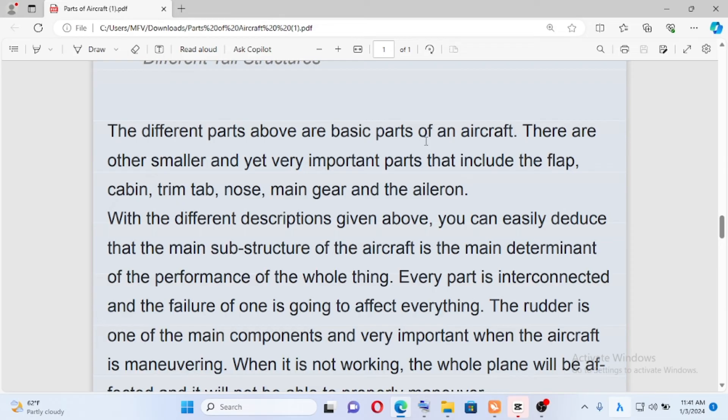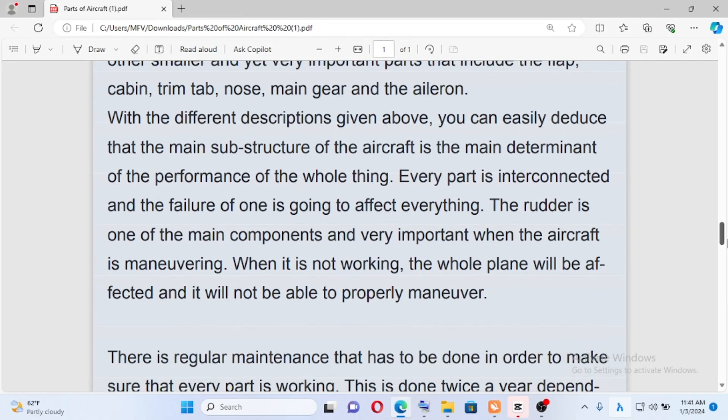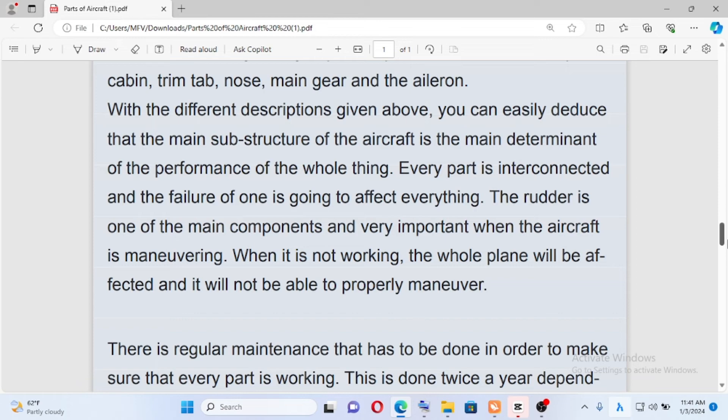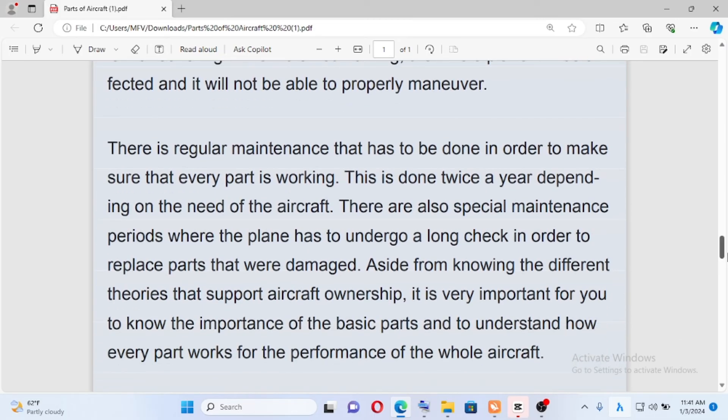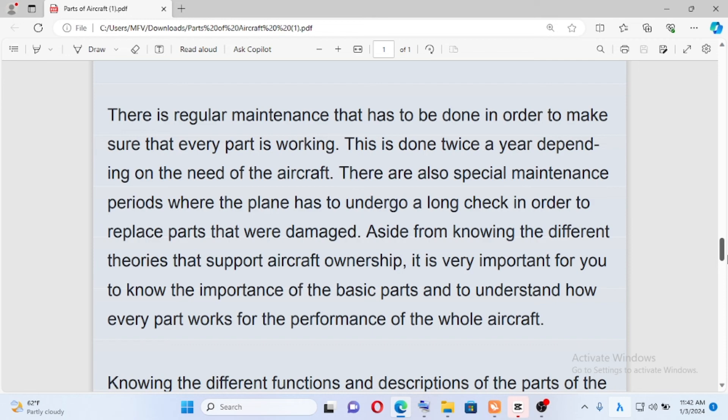There are smaller yet very important parts that include the flap, cabin trim tab, nose and main gear, and the aileron. With the different descriptions given above, you can easily deduce the main substructure of the aircraft — the main determinant of the performance of the whole thing. Regular maintenance is necessary, ideally twice a year.